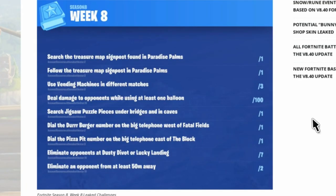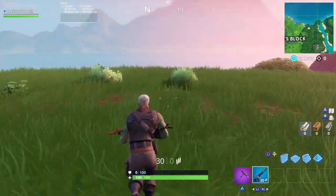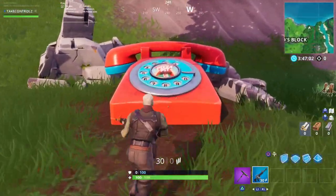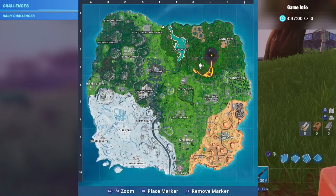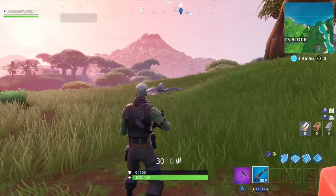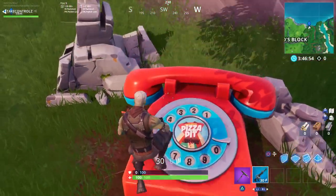The next challenge is dial the Pizza Pit number on the big telephone east of The Block. I'll show you where that is quick. It's right over here — and same again, the numbers are in the middle and you shoot them to dial.